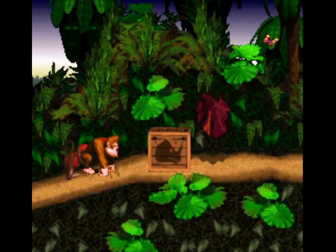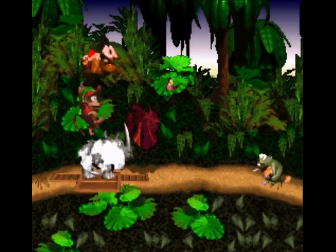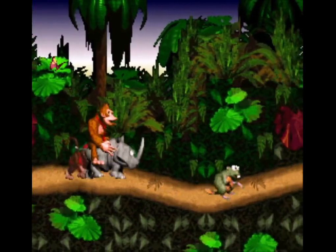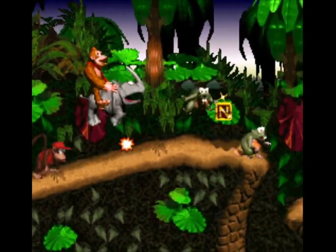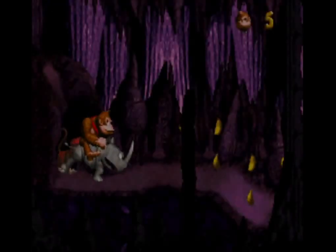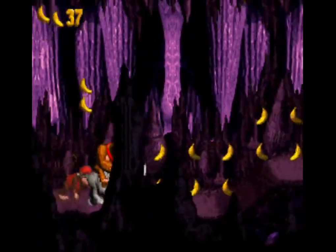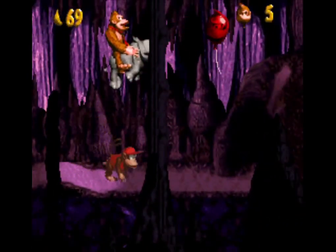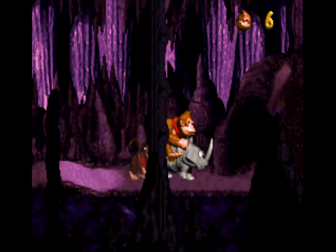The Kremlings sealed away Donkey's animal friends just like they did with Diddy Kong. Break open this container to free Rambi the Rhino. Press Y to gore enemies with Rambi's horn and hold it to cause him to charge. Any enemy in front of Rambi will get the horn whether you press Y or not, so feel free to charge away. Rambi can also break walls to reveal hidden secrets. Throwing barrels at walls does the same thing, but Rambi is better for accidentally stumbling into them.